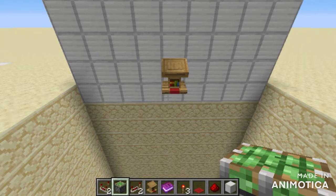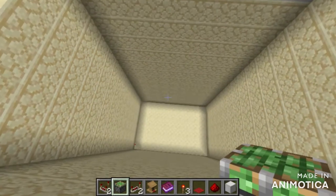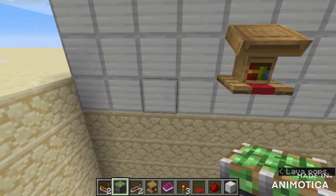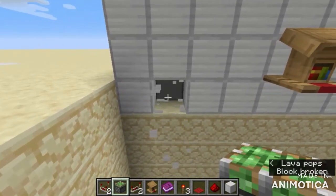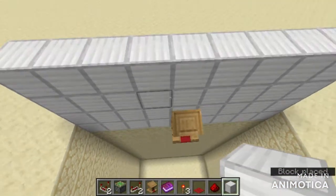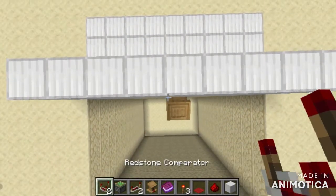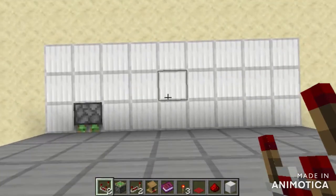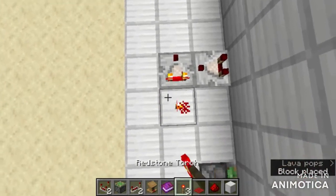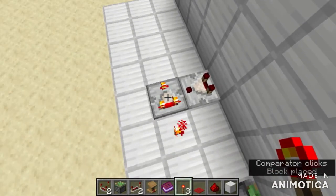So let's get to building this now. First we'll need to dig a hole which is at least 3 blocks beneath your lectern. Then you'll go over 1, 2, 3 blocks to the side, punch 2 blocks, put a sticky piston in there, and a block on top of it. Then we go behind the lectern and place a comparator on the block behind the lectern, then place another comparator here.